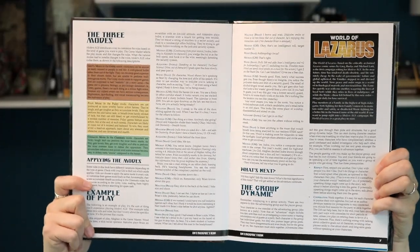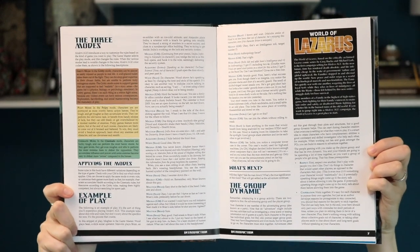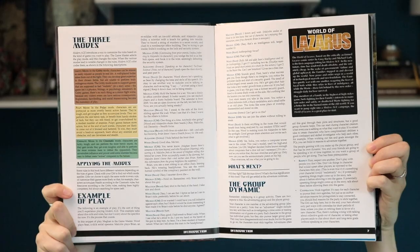The thing that I think is the coolest about the Modern Age system is that it has three different game modes. Those three different modes affect things in the way that you play the game, either as the game master or as the players. And those three modes are gritty, pulp, and cinematic.